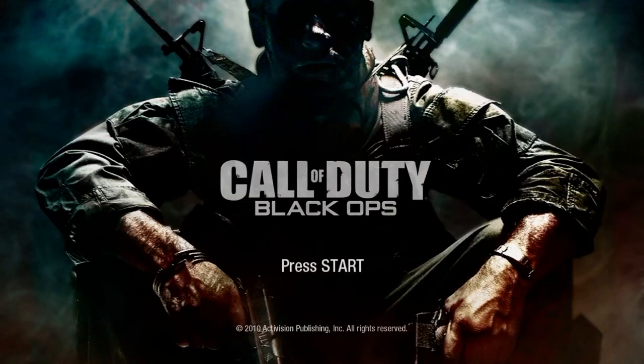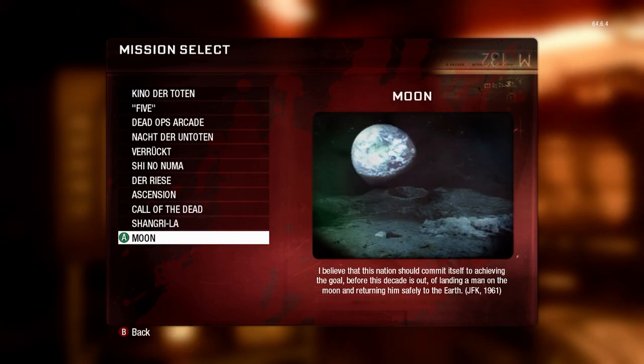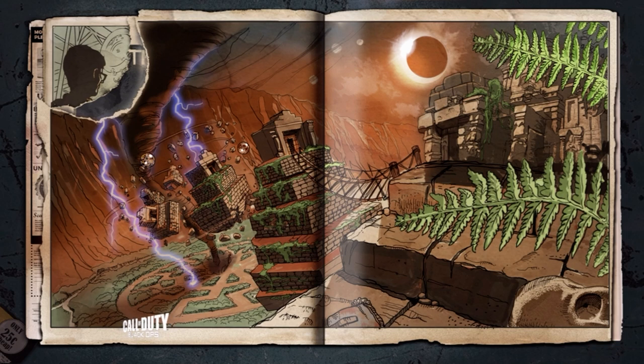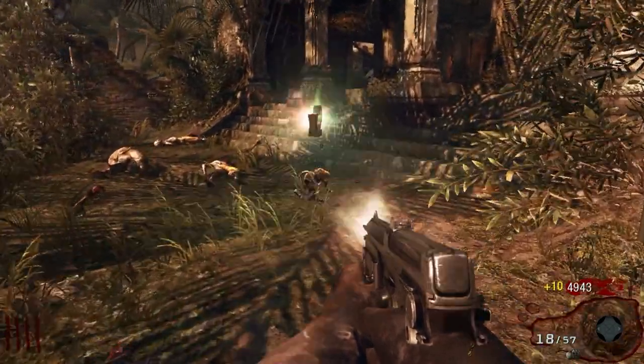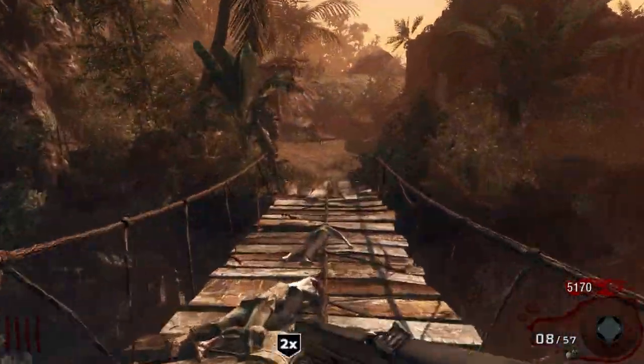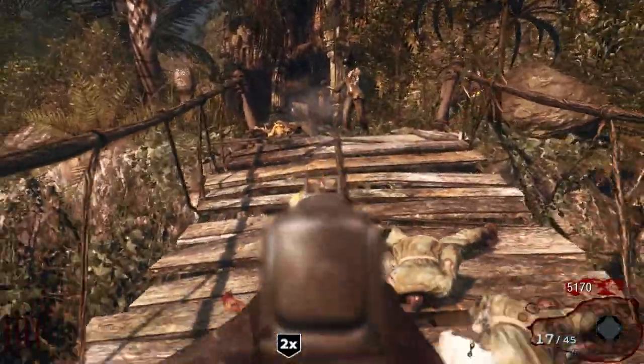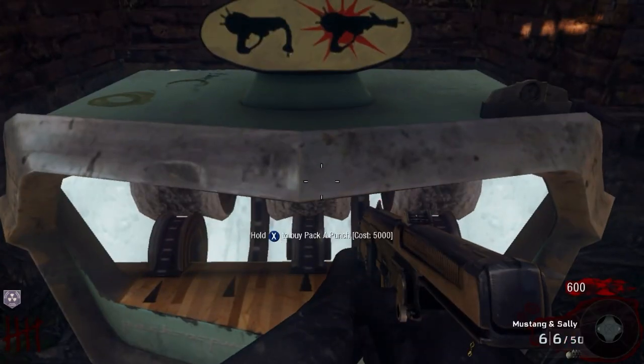Next up is Black Ops 1. Call of the Dead, Shangri-La, and Moon are the only three maps in the game to have four alternative perks, so I chose Shangri-La mostly because I felt like it. My plan was to get the power on as soon as possible, and then build up 7,000 points to buy PhD Flopper and then upgrade the 1911 to be my safety weapon. Thanks to the points earned from the monkeys, I was able to get this done by round 5.